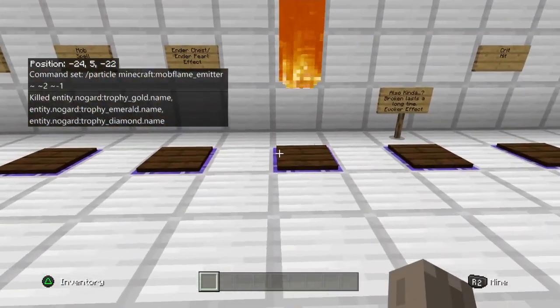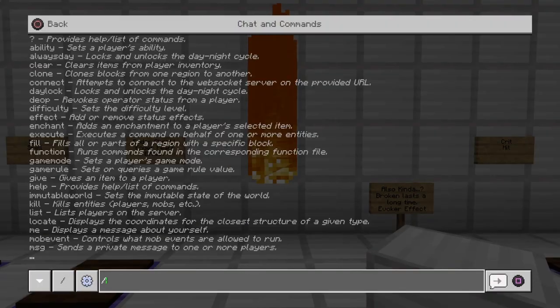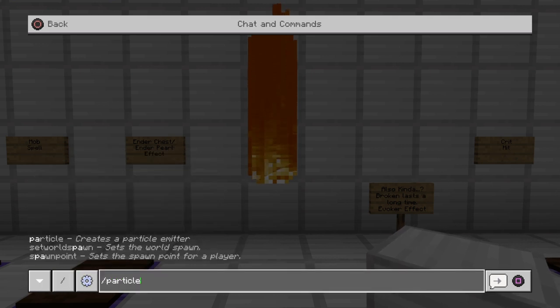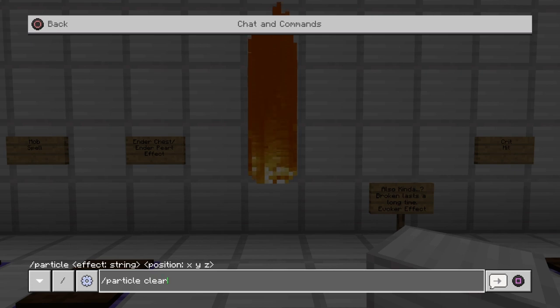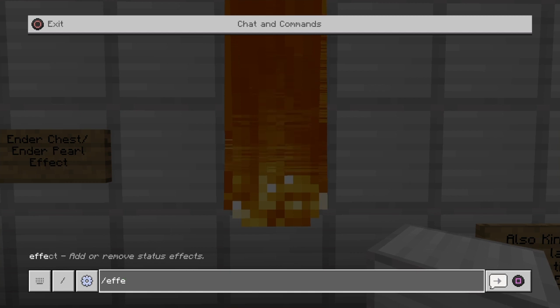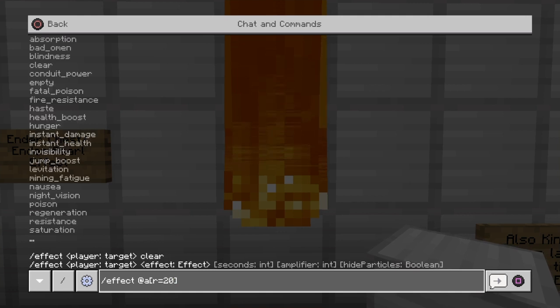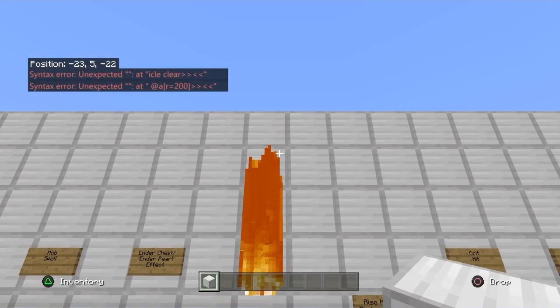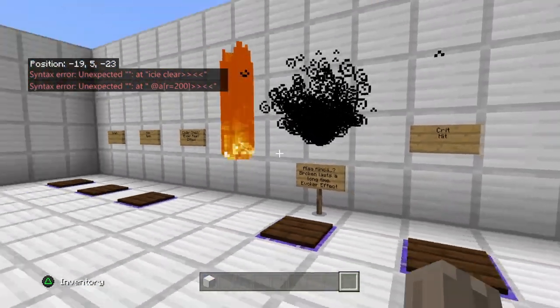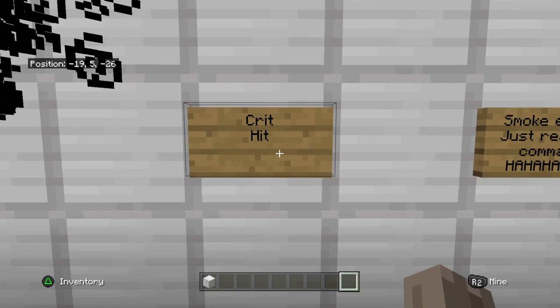I killed the trophies. Can I break this? Will that fix it? No. How do you kill particles — maybe /particle clear? Maybe /particle? I'm trying a range command, but this doesn't work, kind of tough. That's gonna be like that for a long time. But that's the evoker effect, kind of broken I guess.